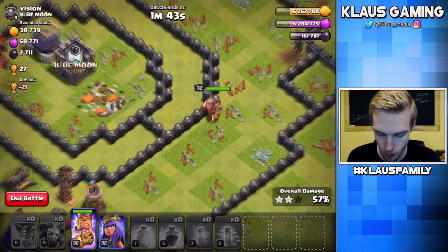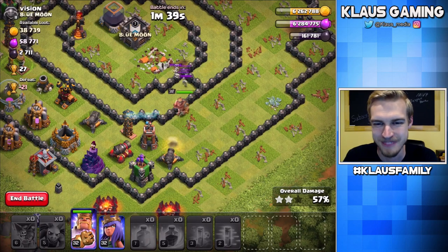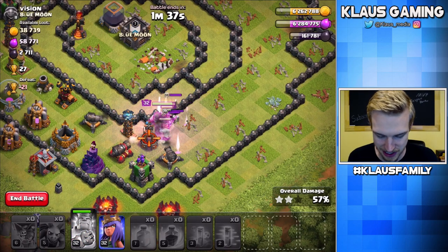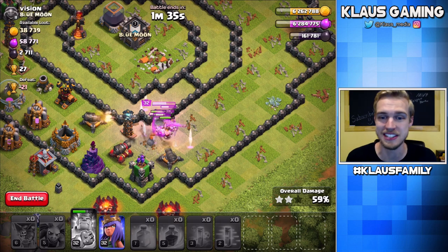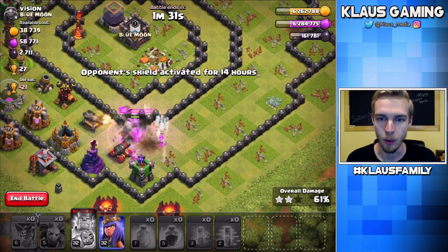Turn. Just hit a wall. Turn. Hit a wall. Come on, King. King just doesn't like me. Queen doesn't like me either, honestly. I mean, whose heroes really ever do what they're supposed to do?